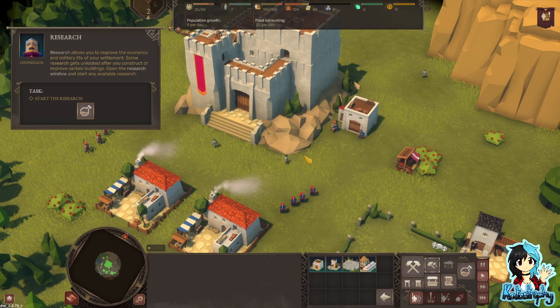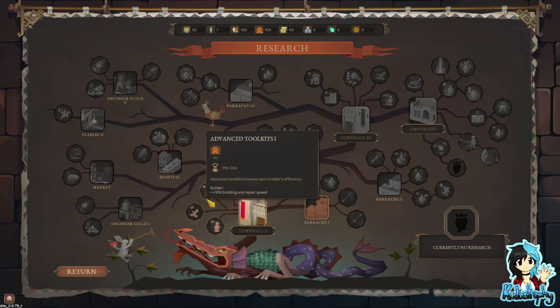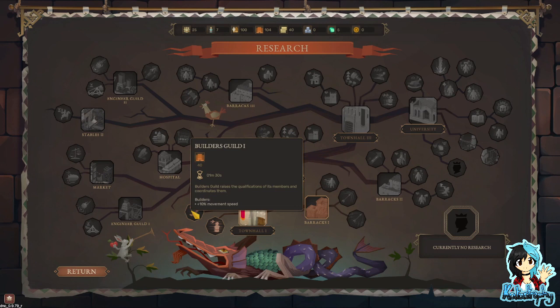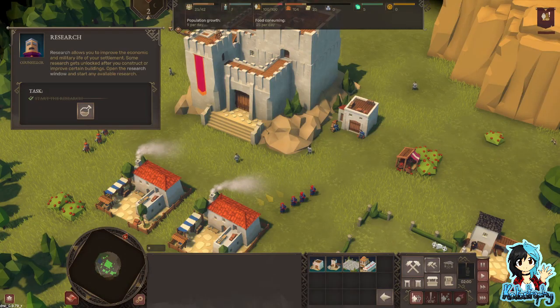Research allows you to improve economic depth. Basically every single game it's like, ooh, that's a lot of research. I can pick one of these: uncomfortable shoes, Builders Guild, or advanced tool kits. Advanced tool kits increase each builder's proficiency. Builders Guild raises the qualifications for members and coordinates them. Ten percent class movement speed - footwear does not. We'll go footwear then.